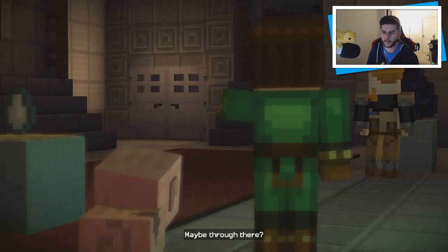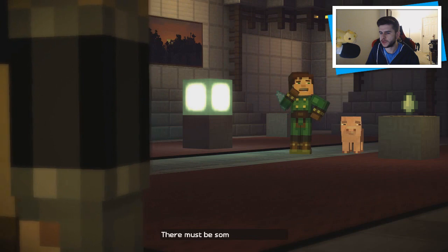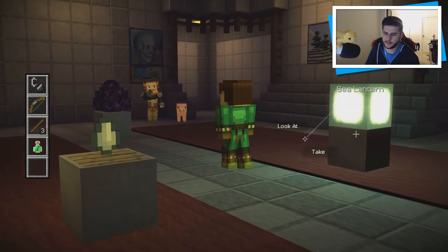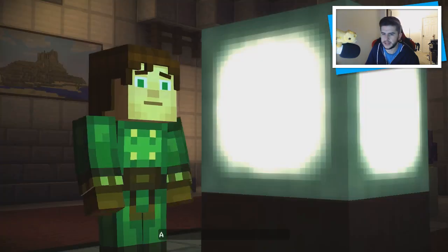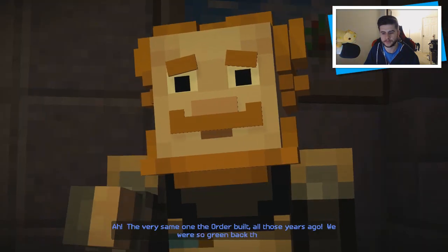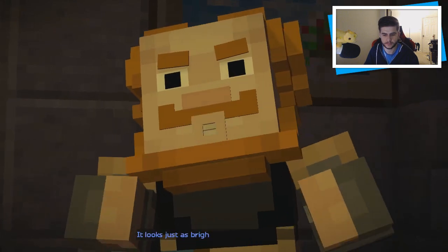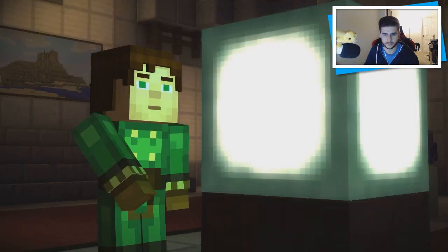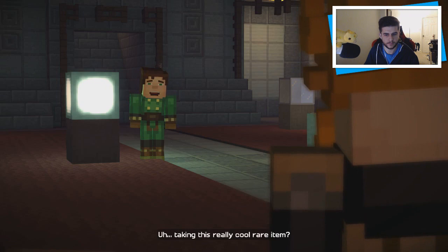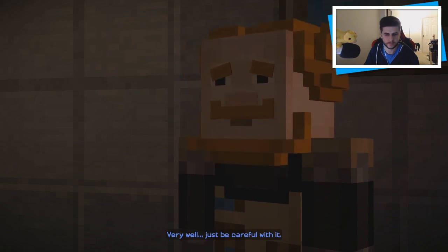Maybe through there — maybe we don't need the eyeball lock. Of course it's locked. There must be some way to open it. Should we take it? Am I crazy or is this a sea lantern? 'Ah, the very same one the order built all those years ago. We were so green back then — it looks just as bright as on the day we crafted it.' Jesse, what are you doing? Taking this really cool rare item — we might need it to unlock that door. 'Very well, just be careful with it.' Pressure plate — I see.